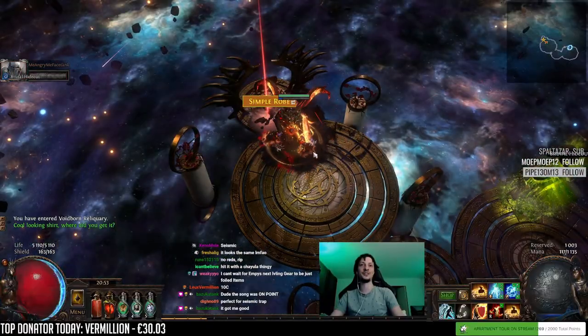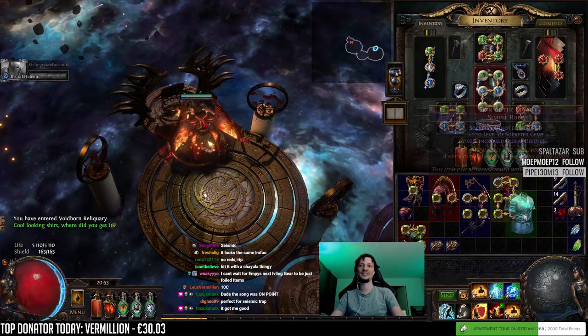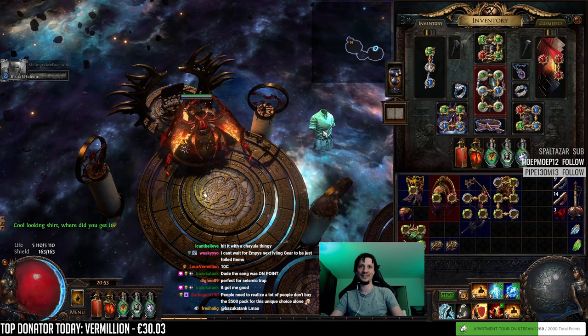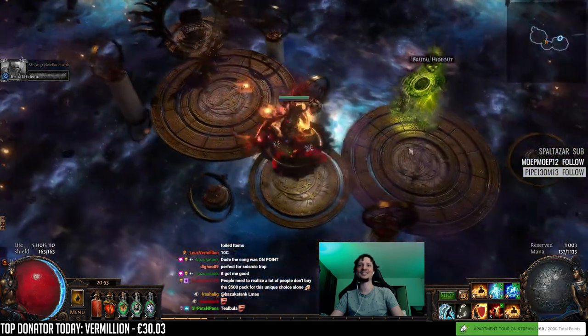Tensing. Another simple robe - cool looking shirt. Where did you get it? It's a teal Tabula! Okay, that is a cool looking shirt. The blue-teal tint. That is cool. Second Tabula.